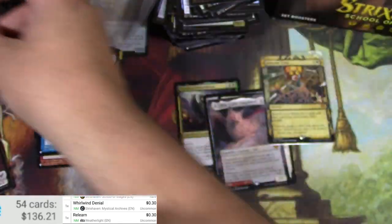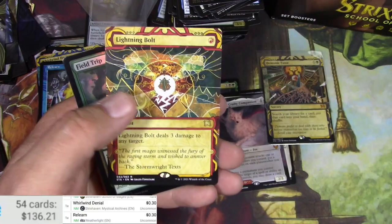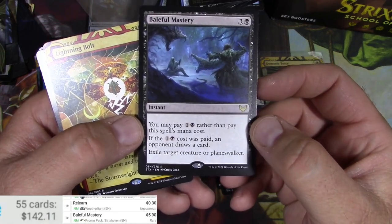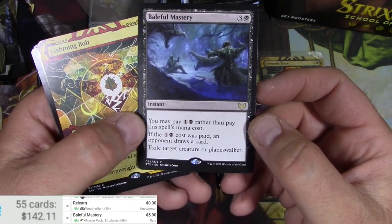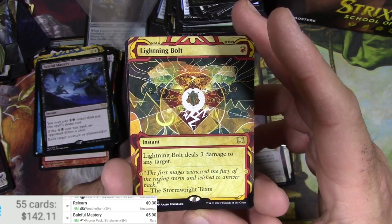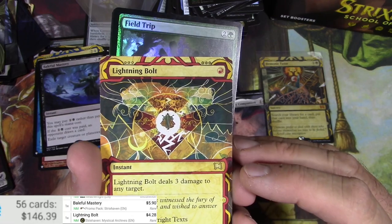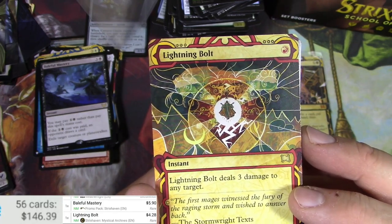Harmonize, Primal Command — let me get it on screen. Baleful Mastery and a Lightning Bolt! Baleful Mastery is $5.90 — you may pay an alternate casting cost of one black rather than this spell's mana cost; if you do, an opponent draws a card but you exile target creature or planeswalker. That's got some uses. Lightning Bolt deals three damage to any target for one red — seems pretty good. $4.28 — very beautiful, Annato Fenstark is the artist.